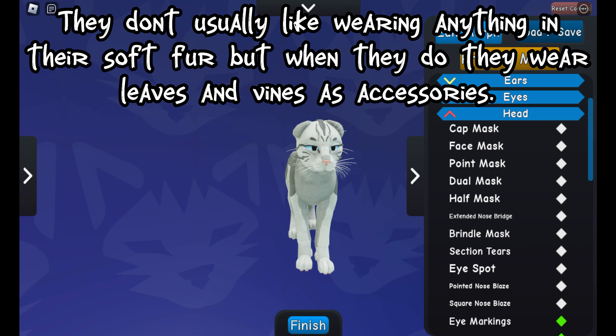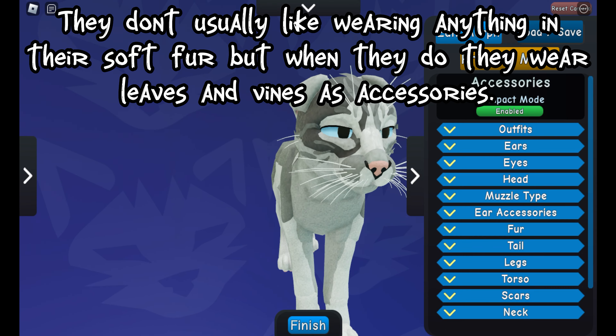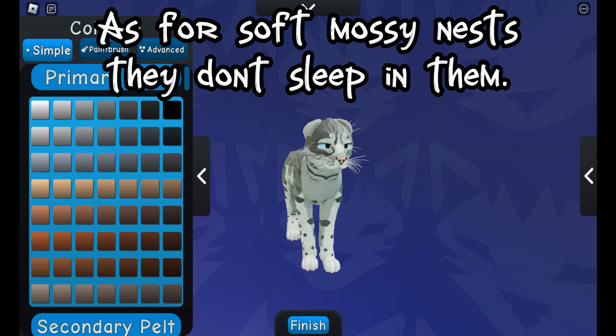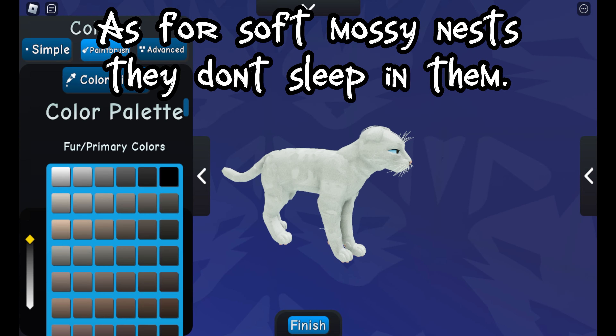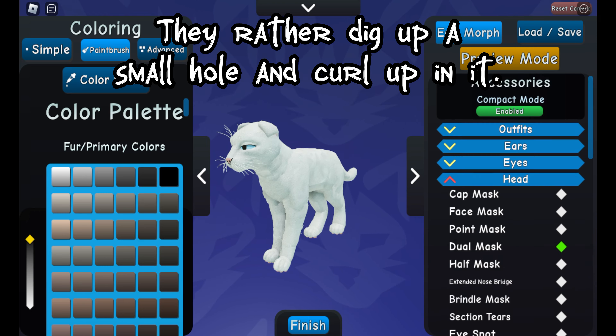They don't usually like wearing anything in their soft fur, but when they do they wear leaves and vines as accessories. As for soft mossy nests, they don't sleep in them — they rather dig up a small hole and curl up in it.